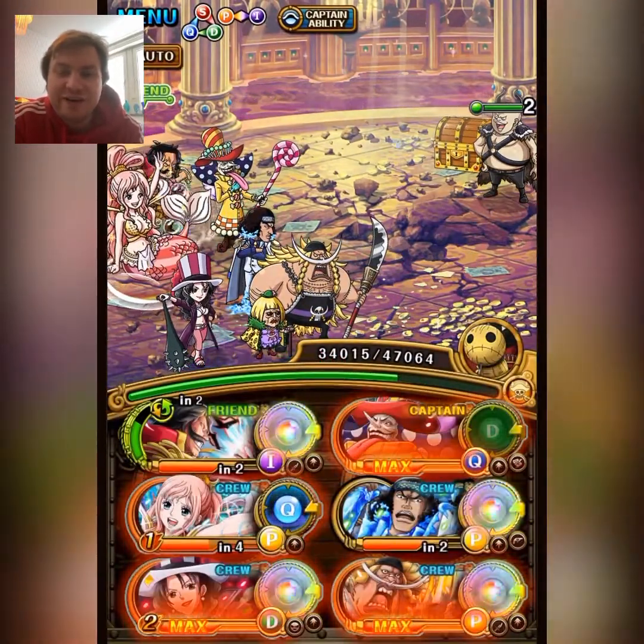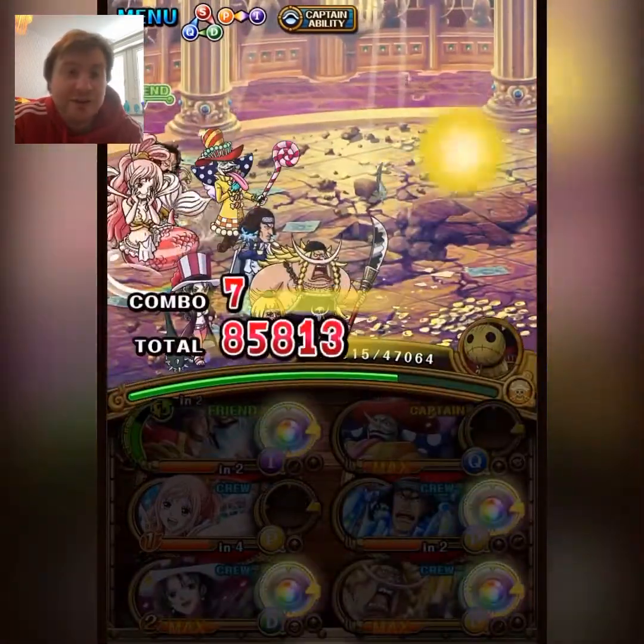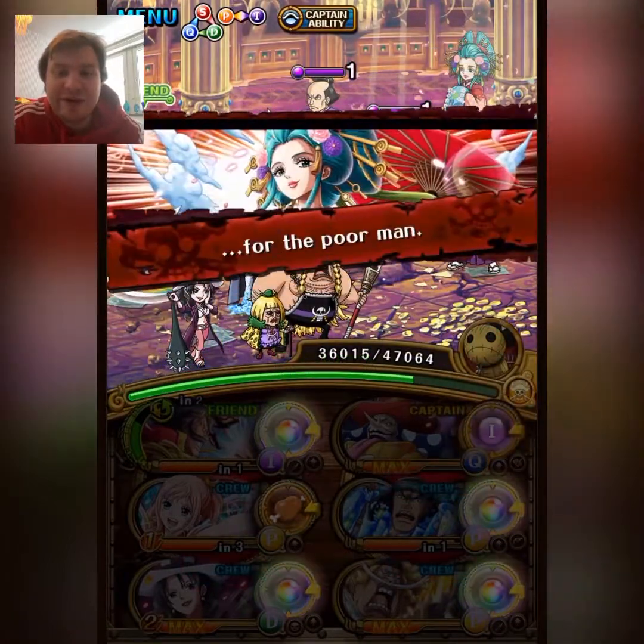Prospero's chain lock also gives a chain lock for 3 turns, so we've got chain lock covered for stages 4 and 5. That's pretty useful for a captain, so the rest of the team is built around that.